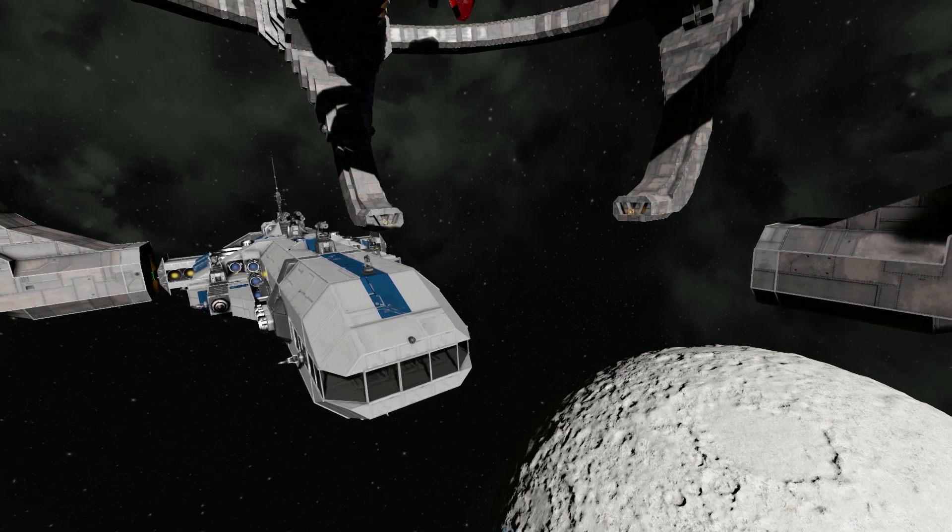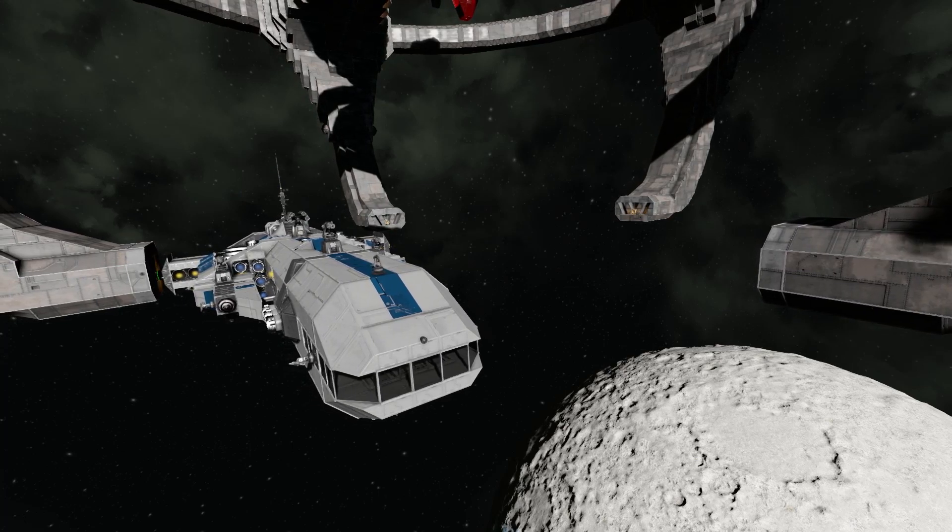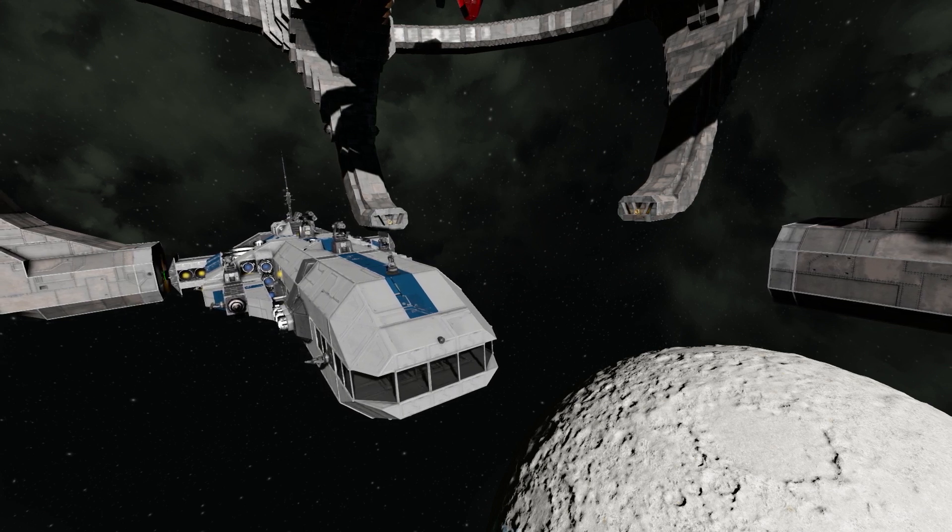Hello everyone, welcome to Eevee Studios. Today we're having a look at a brilliant design from Endar — it is the Antarius V scout ship.